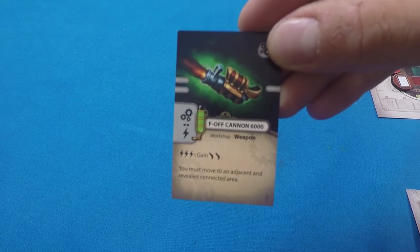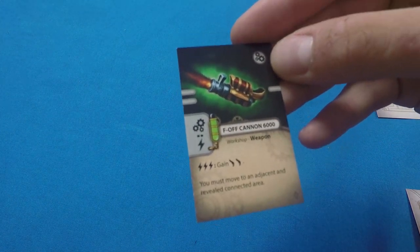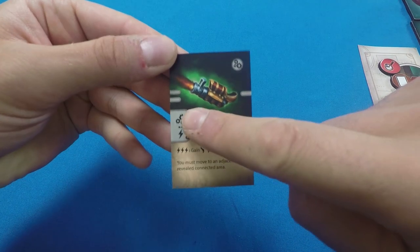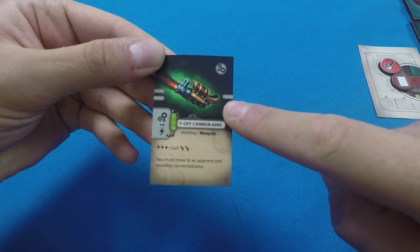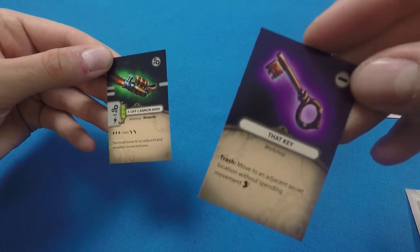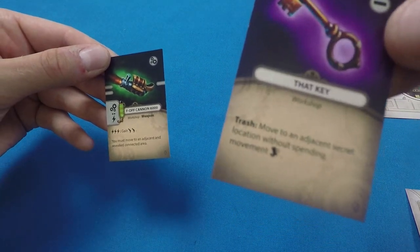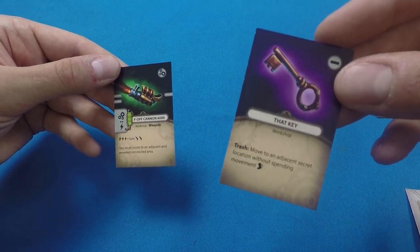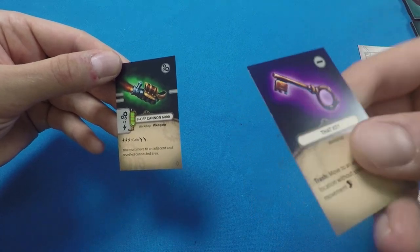Here's the F-Off Cannon 6000 — a brown workshop weapon. Play it from hand by spending one engineering. Look for slot symbols: a power module slot and an add-on slot. Some items like a key have a dash meaning no action is needed to play — it's immediate and single-use (trash). The key lets you move to an adjacent secret location without spending movement but cannot be modified.